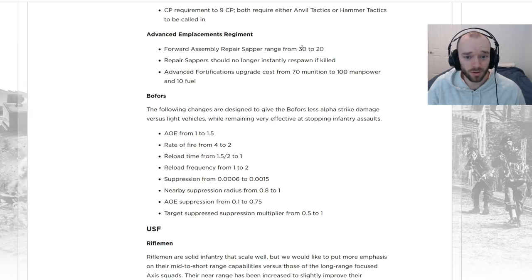Changes to the Advanced Emplacements Commander: Forward Assembly repair sapper range is going down from 30 to 20, so you'll have to build those forward assembly repair stations closer to your emplacements. The repair sappers should also no longer instantly respawn if killed — this was a bug where if they didn't go into a crawling critical they would instantly respawn, so that's now fixed.